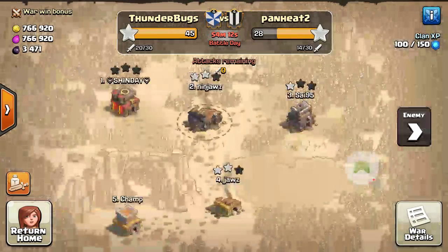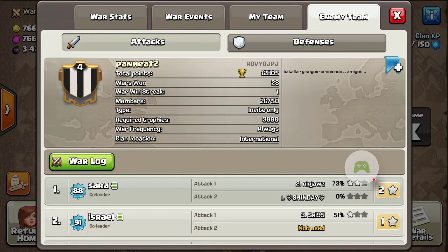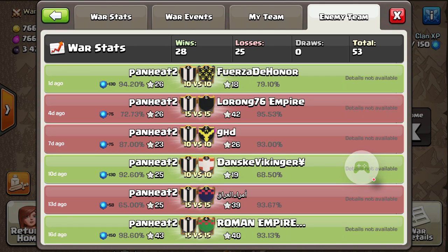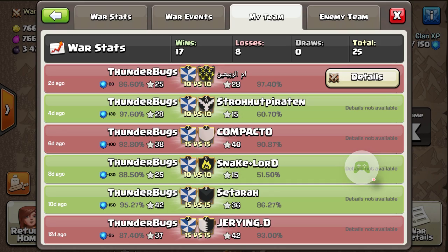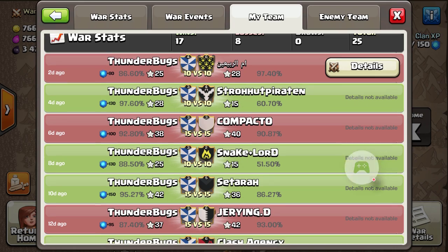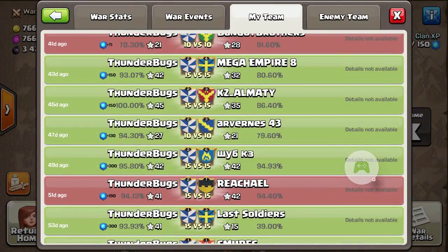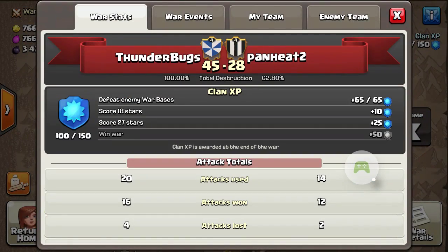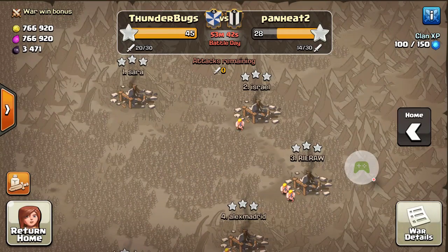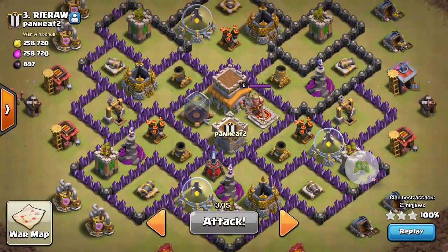Took a lot of strategy. The team we were playing wasn't super great, but they weren't half bad. Warlog puts them at 28 and 25. Ours is 17 and 8, fairly new. But we only have one war where we actually got 100% versus KZ Almaty. What we ran into in this war was they had a lot of Town Hall 8's that were pretty decent levels, just about max Town Hall 8's.